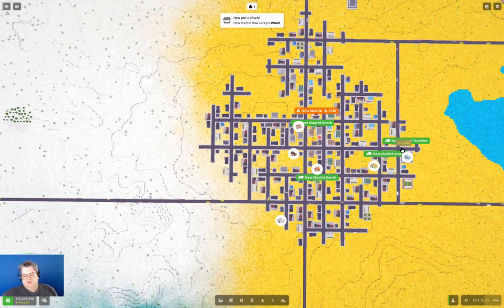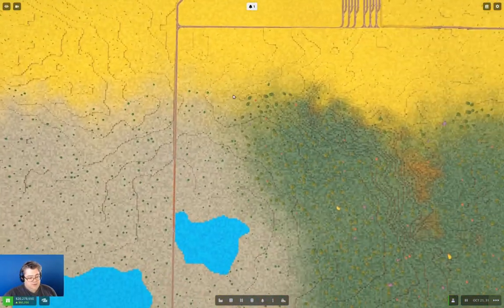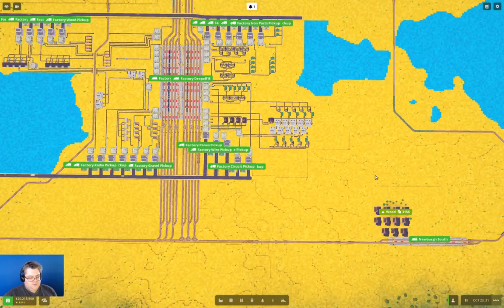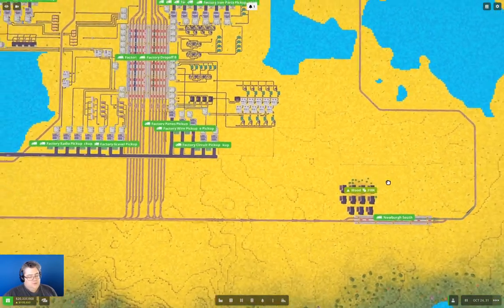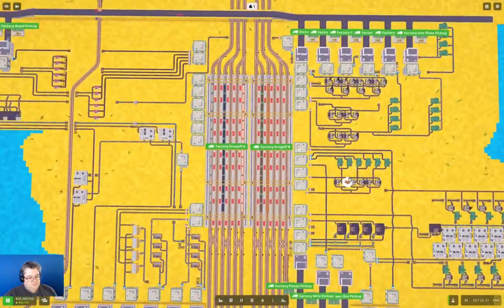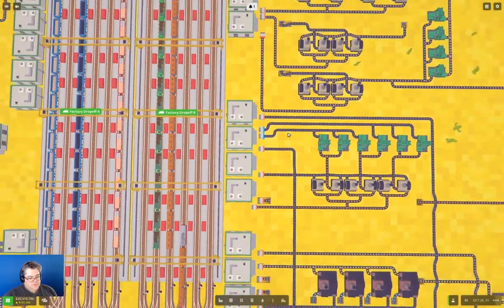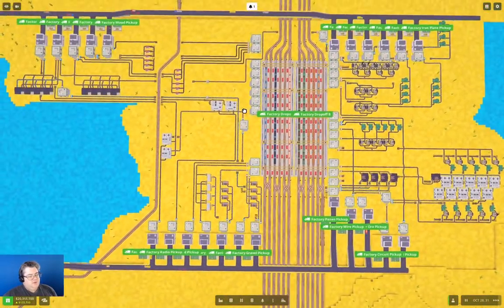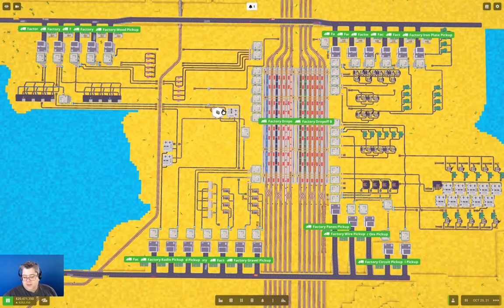The next time I do a series, we'll probably end up with a passenger network when the passenger transfers and everything are in. We're producing everything at a high enough rate to meet our demand at the moment, so everything is fine. Eventually we'll get the windscreen. For the few of you that are actually watching these — what do you think I should do with the save? Should I continue tinkering with it? Would you be at all interested in seeing that?